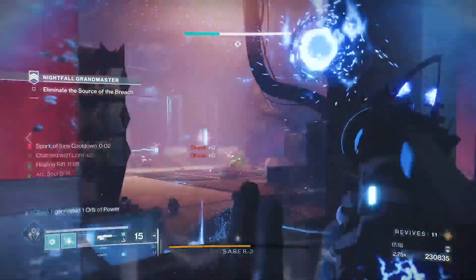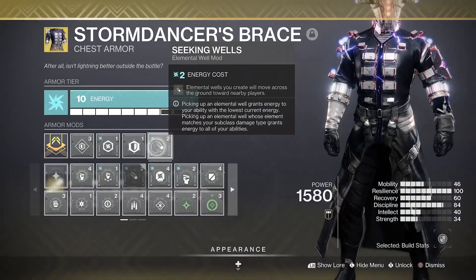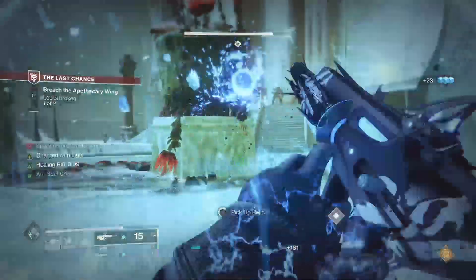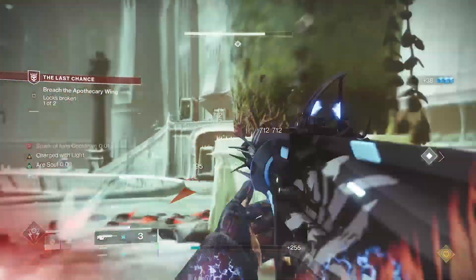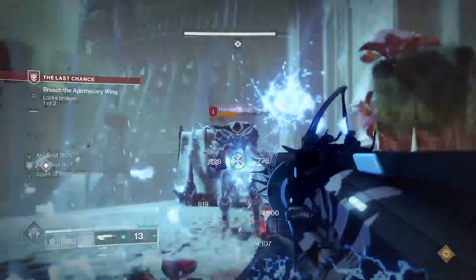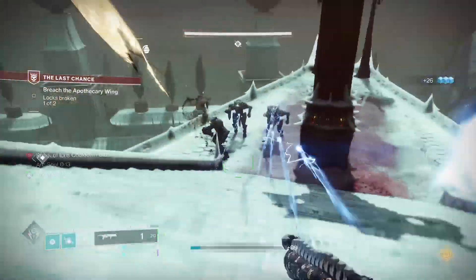This combination of the Witherhorde and jolting weapons decimates enemies, so we will be using both an Arc Siphon mod and a Kinetic Siphon mod to generate orbs. For our mods we are using Elemental Charge, Seeking Wells, Elemental Ordnance, and double-stacking Firepower mods. This will ensure that we are consistently spamming out our devastating grenades. Get a grenade kill, create a well, the well tracks to us, charges us with light, then we fire out a grenade, get grenade energy and repeat. Each well will charge us twice, so you've got two charges to loop this — we can still afford to use one for direct DPS on a single target without messing up the loop. We are fed ability energy from the well and ability energy from the ionic trace created from the grenade, and from traces created from Volt Shot.